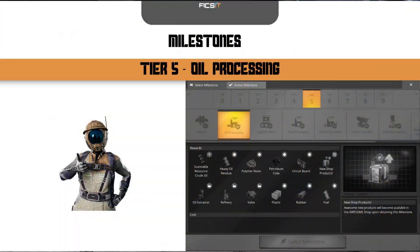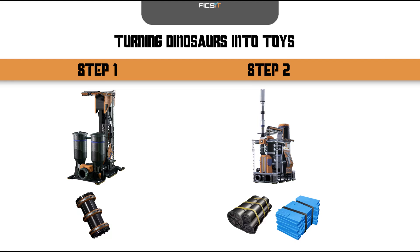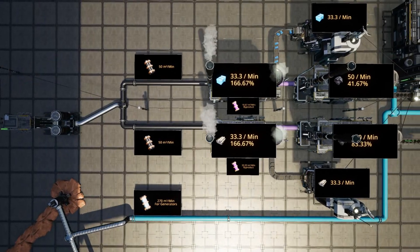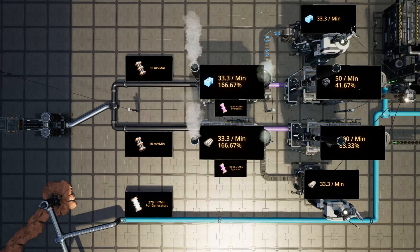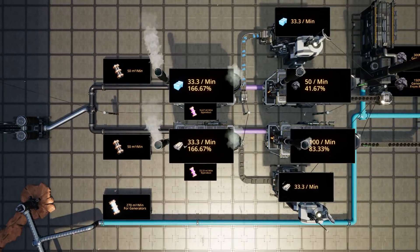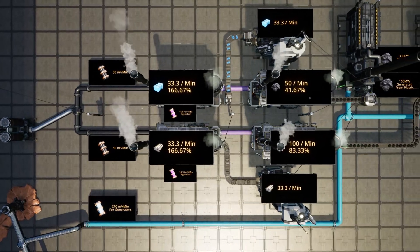Plastic and rubber production are first unlocked with the oil processing milestone in tier 5. These recipes will require using the new oil extractors to extract crude oil, then your new refineries to convert that crude oil into plastic or rubber. However, the default recipes only allow conversion of oil to plastic or rubber at a rate of 2 items per 3 units of oil.